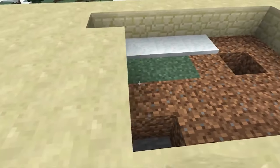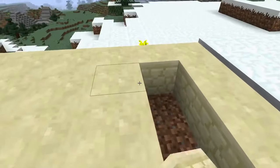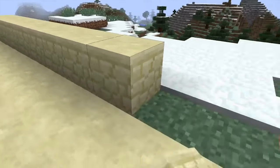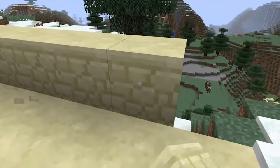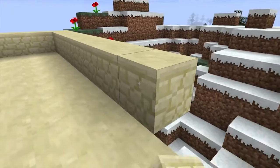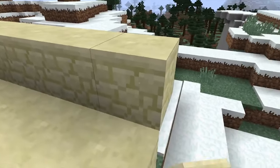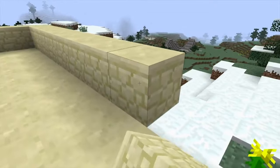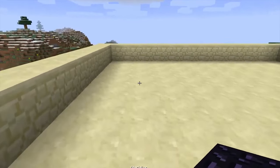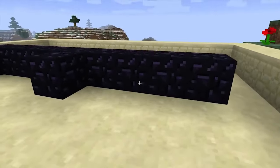We need a bit of time to remove all of this dirt, but it is not a big surface. If you are doing this in survival, I recommend a shovel. If you have a lot of enchantment levels, go to your enchantment table and enchant your shovel. It only costs one diamond, and if you have Fortune on your diamond pickaxe you get more diamonds — so it is a long-term investment.